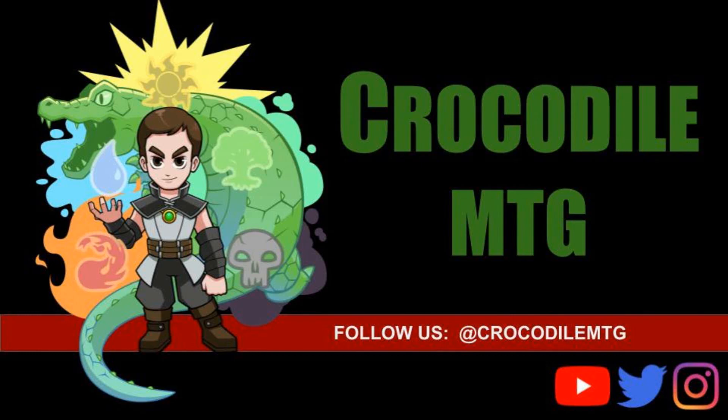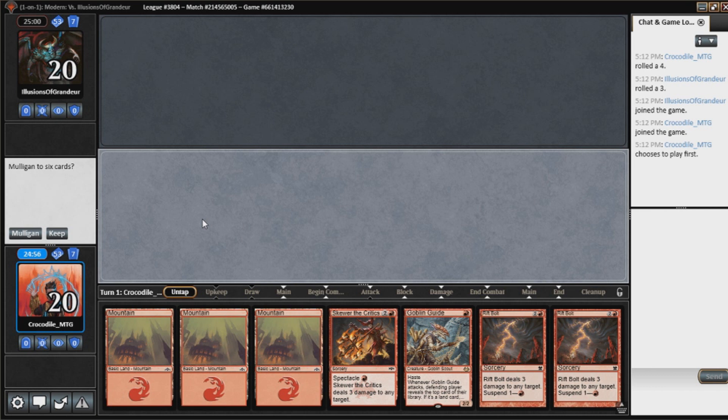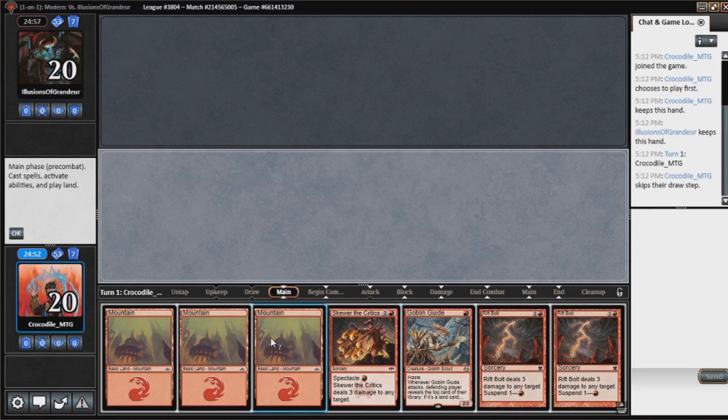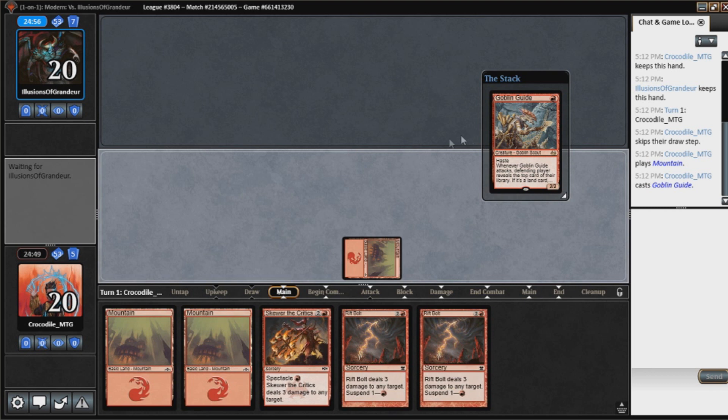Welcome to CrocodileMTG. Hello everyone and welcome back. This is Jordan with CrocodileMTG here bringing you another Magic the Gathering video. Today we are playing Mono Red Burn. We're going to start off with this Goblin Guide and hopefully this Goblin Guide can take us to a victory.